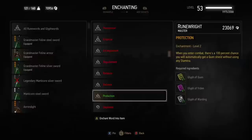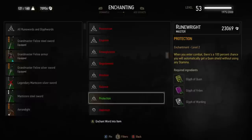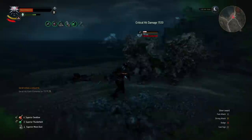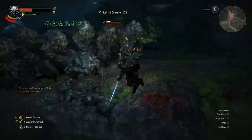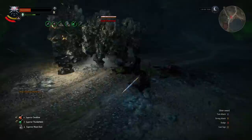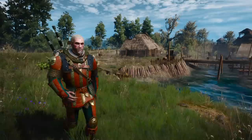Because this set offers less protection than others — although it is still adequate — what I like to do is combine the Cat School gear with the glyph word Protection, which gives you a free Quen shield every time you enter combat at no stamina cost. I can't go through a detailed optimization for each of these armor sets in a video like this, but I'm trying to throw in some of my favorite things to do to enhance what each armor already excels at. By the way, I have been thinking of doing a comprehensive ten best builds video soon, but I'm not sure if there'd be an audience for it — let me know in the comments or leave a like if you'd want to see that.